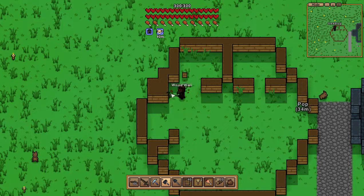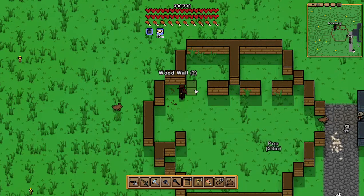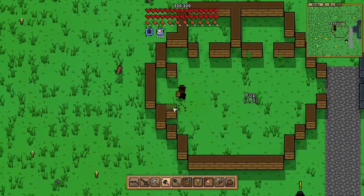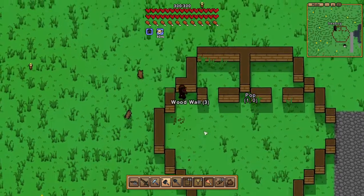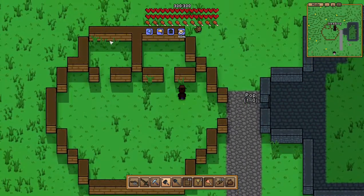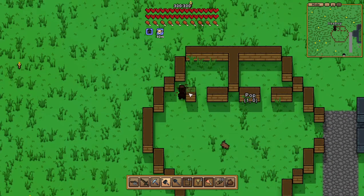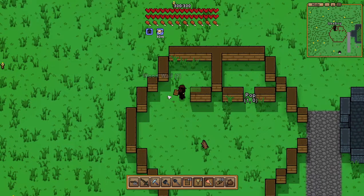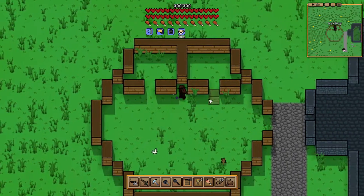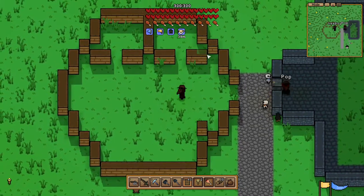We'll have this be like a little alleyway. Actually, we'll just have these be houses. So it will be kind of like a repeating pattern but they'll all be a little different in their own way. We'll have that there, boop, and repeat that pattern.